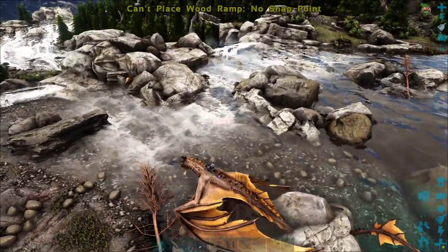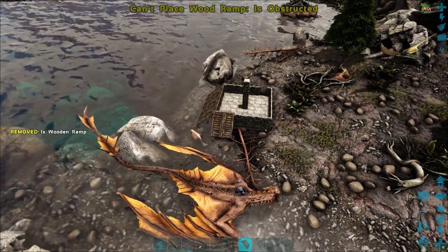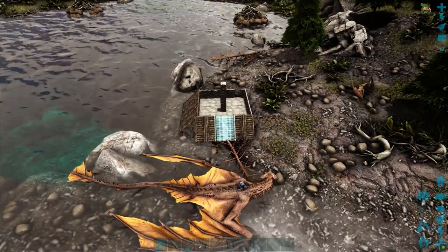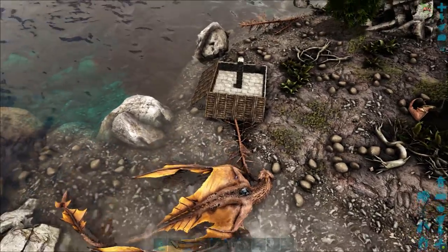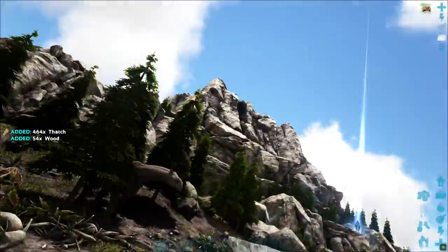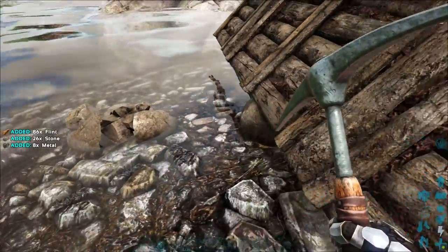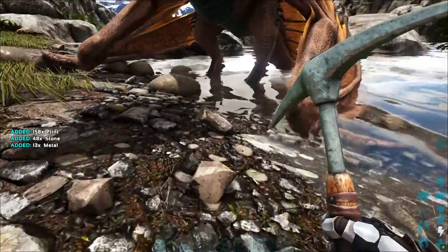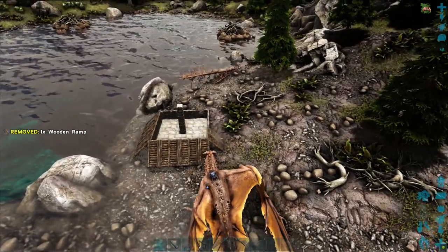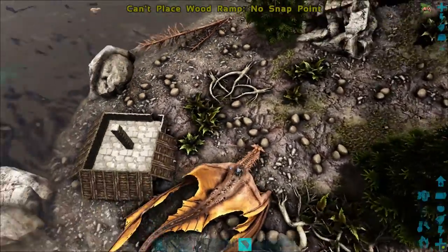We'll do the ramps on all sides, trying to place them all the way to the ground. The problem on one end is I can't place ramps all the way to the ground, which is a bit annoying. What I would do there is place some other foundations just to help the beavers up the ramp. You get the idea — you can make the adjustments that you need as and when you need them. This time around, I'm going to be lazy and not do that.